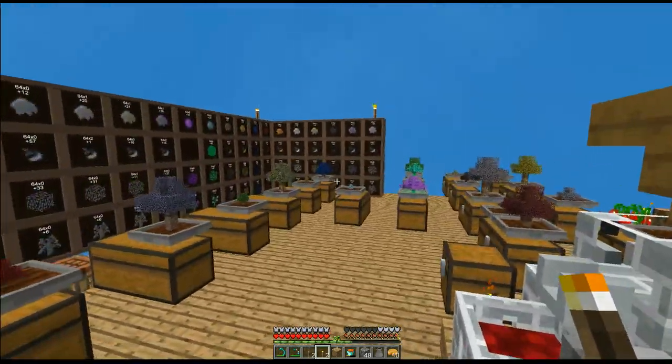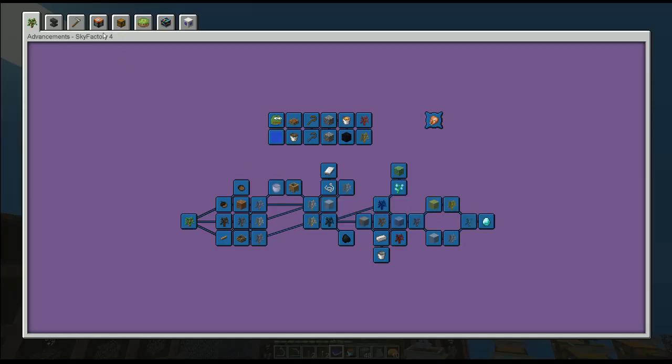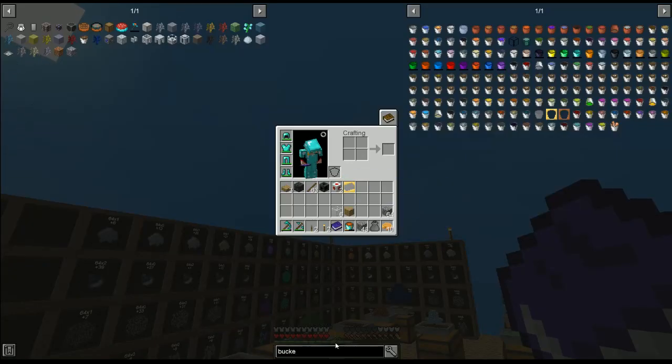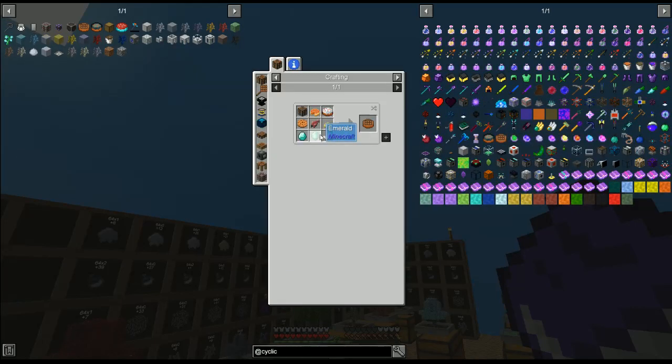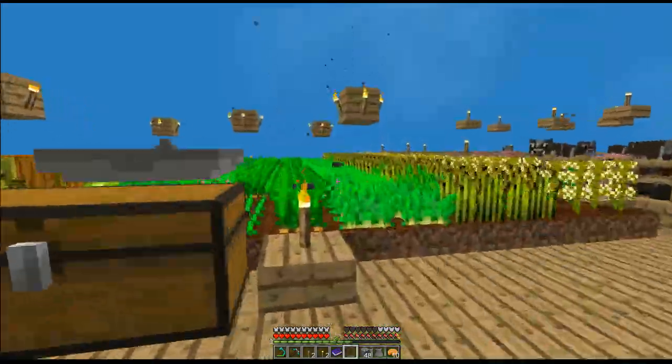We haven't taken a look at the book yet for a while. We should probably do that because there is a Tinkerer's age of advancement. Can we craft that? We need a cyclic upgrade. I didn't know we could craft those. Oh, I don't think we have a poisonous potato yet. Oh, we can make wine — no we can't, not yet. I guess I need to get a bunch of potatoes.